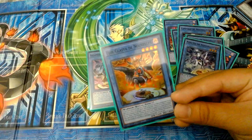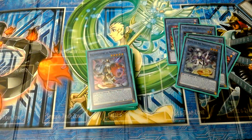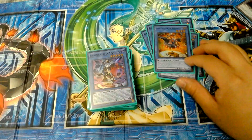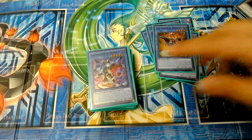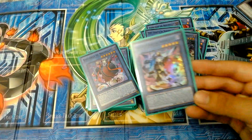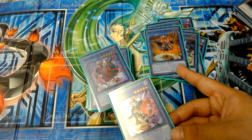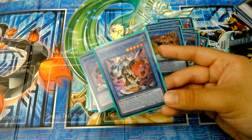Next one is Foyer Glacier — I'll show you the card and read the effect. If this card is special summoned, you can target up to three cards in a graveyard and shuffle them into the deck. So it recycles a lot — the way I play this deck, it recycles. I run one copy of Foyer Glacier.